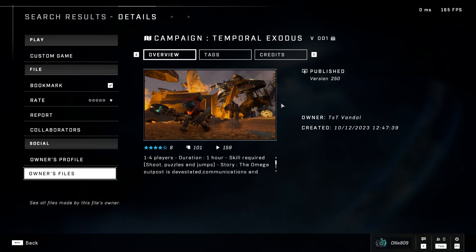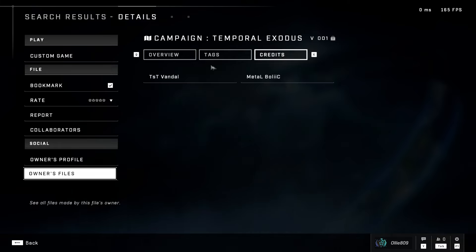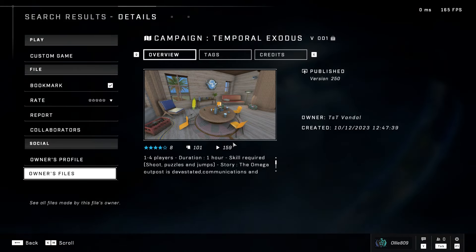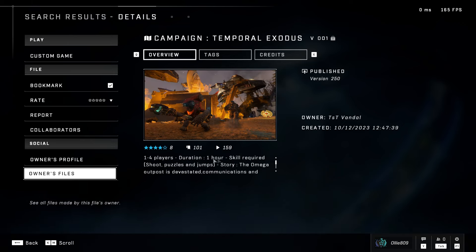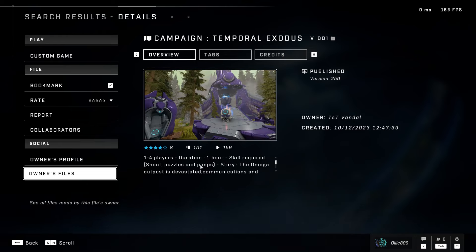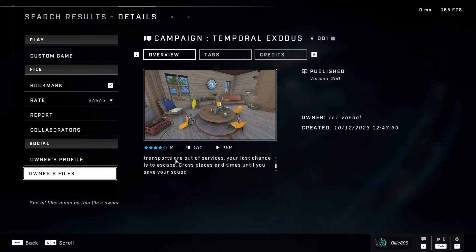Welcome back to another Forge campaign custom creation — this one called Temporal Exodus, made by TST Vandal and Metal Boy Bolic. It looks pretty cool from the screenshots. It's quite a long map: one hour duration, skill required, shoot puzzles and jump. The synopsis reads: 'The Omega outpost is devastated, communications and transports are out of service. Your last chance is to escape across places and times until you save your squad.'